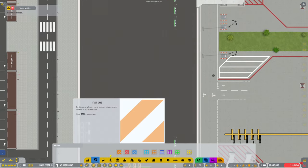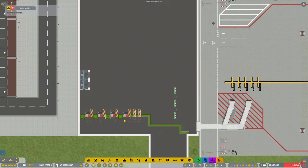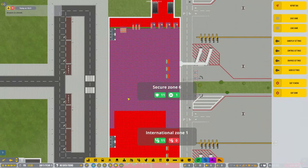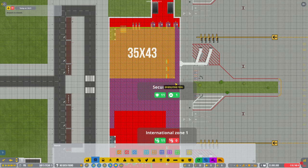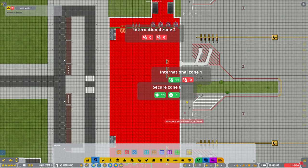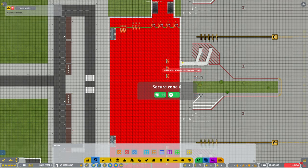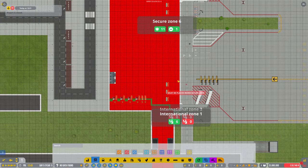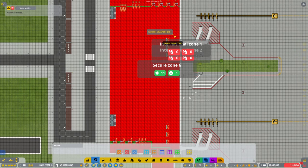We've got rid of all of that — but why is it still showing? I didn't get rid of all that then. Security, keeping everything under control. It's gone to international zone one, international zone two — and we only want one. It's giving me three for some reason.